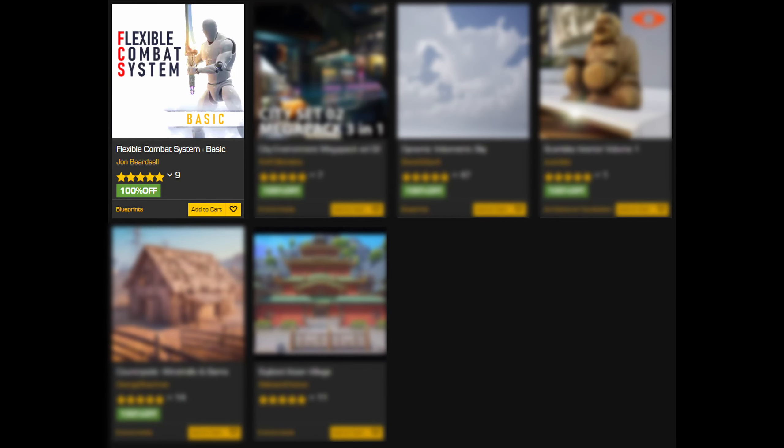Let's start with a look at what we've got this month. Flexible Combat System, basic. We get a mechanical asset. This looks pretty promising, but there are a lot of warnings that this isn't the real version the author is working on, which seems a bit questionable, so I'm interested to get in there and see what's going on.